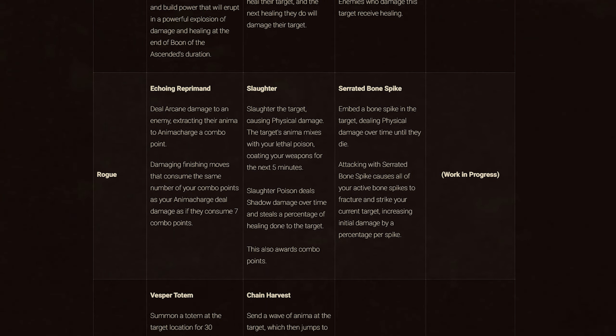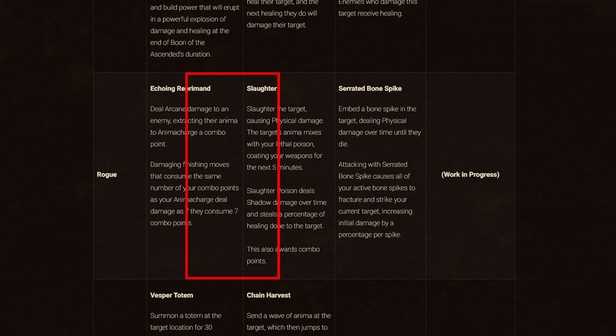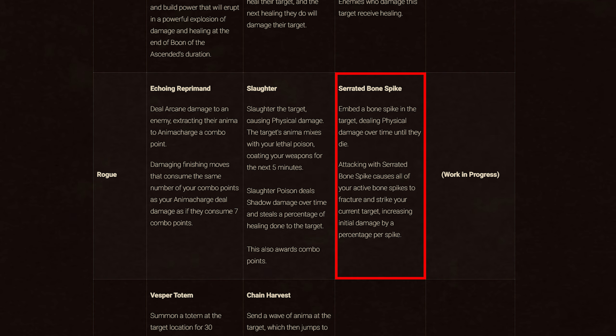On to Rogues. Covenant abilities: Kyrian gives Echoing Reprimand, dealing arcane damage and anima-charging a combo point — finishing moves consuming the same number of combo points as your anima charge deal damage as if they consumed 7 combo points. Venthyr gives Slaughter, causing physical damage and coating your weapons with Slaughter Poison for 5 minutes, which deals shadow damage over time and steals a percentage of healing done to the target, also awarding combo points. Necrolords gives Serrated Bone Spike, embedding a Bone Spike that deals physical damage over time; attacking with it causes all active Bone Spikes to fracture and strike your current target, increasing initial damage per spike. The Night Fae ability is still a work in progress.